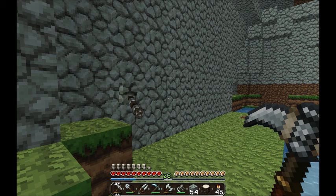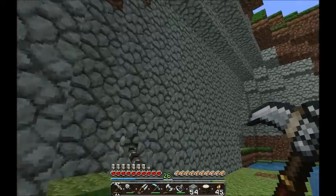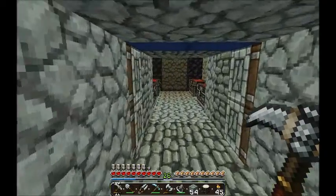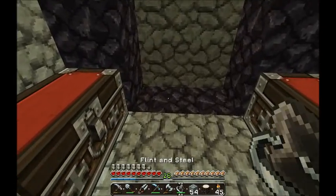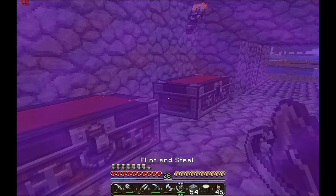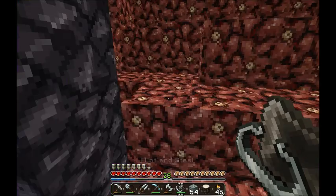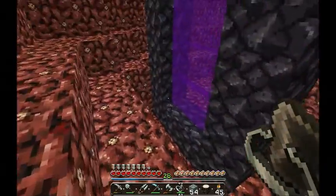Alright, off screen I've actually got the whole thing to work. So if you pull the lever those pistons activate, you can walk on in, put some chests here, and we've now got a nether portal. Can head on in - we're exactly in the same place where we were before.